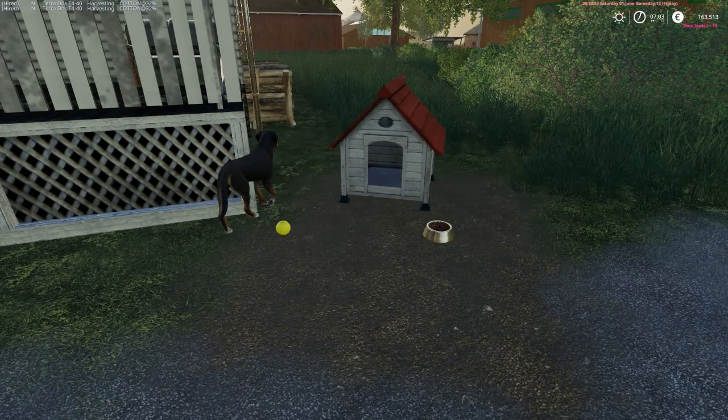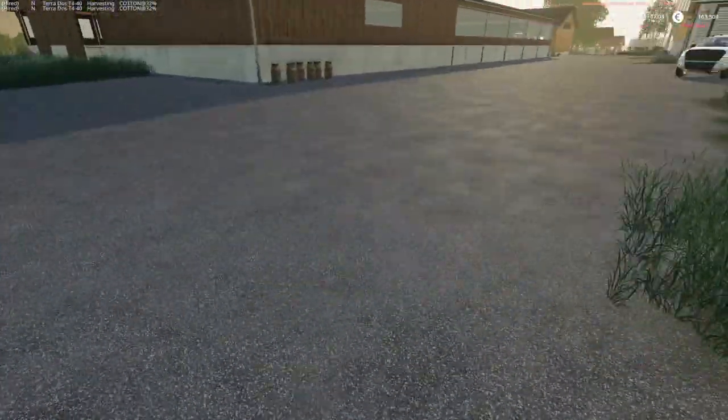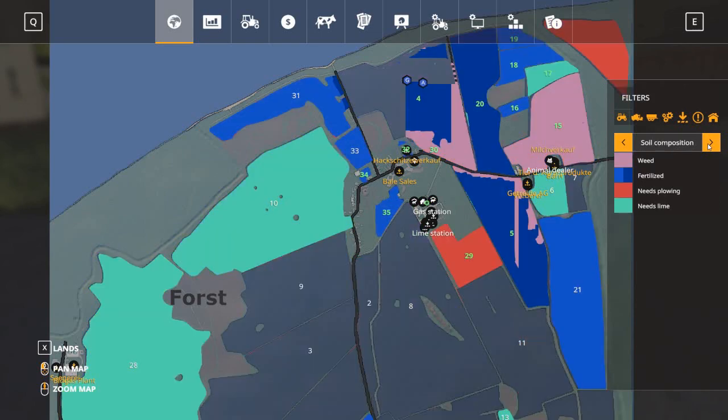Why don't we go down and help our workers down in field 4? We have a lot to do today because all our fields are ready to be harvested. That's so cool. There was a lot of weed going on and I didn't make it in time — it appeared overnight.